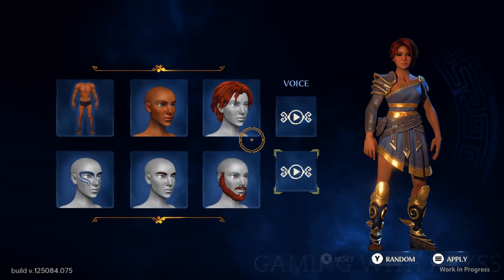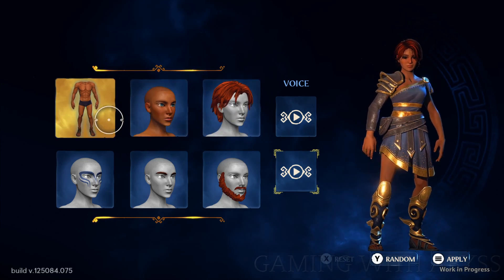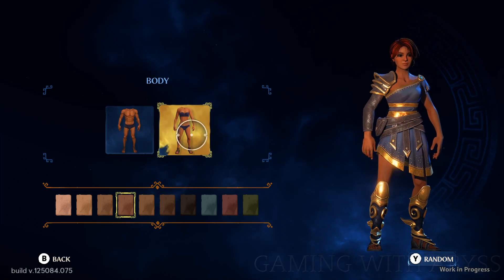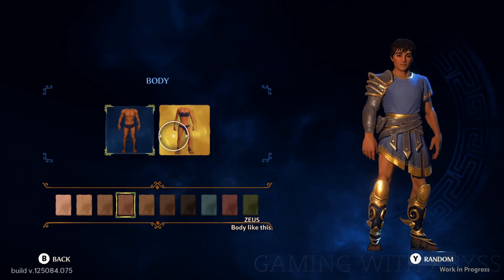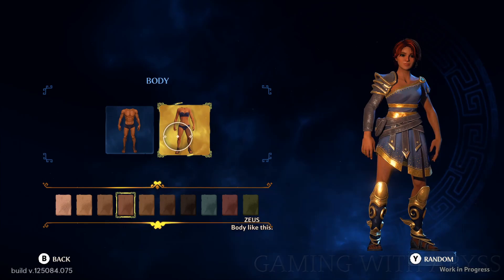Welcome to Immortal Phoenix Rising, it's Abyss. In this video I'm going to show you the character customization options. You can choose from male or female with 10 different skin color options — one of them is green like the Hulk. You'll be able to change your hairstyle along with the color, facial hair along with the color, eyebrows along with the color, and you'll be able to add a tattoo under the facial features.